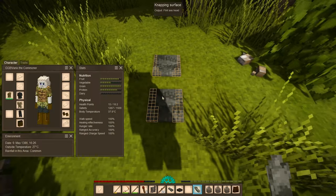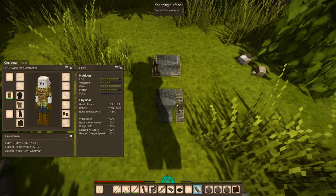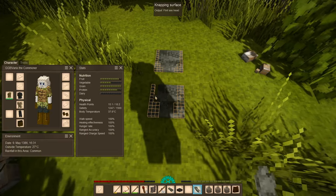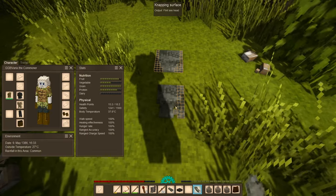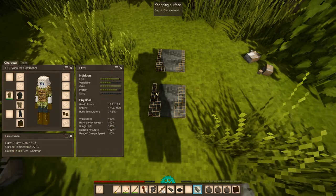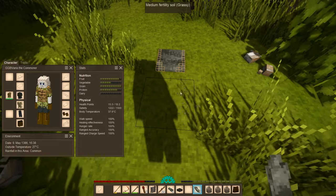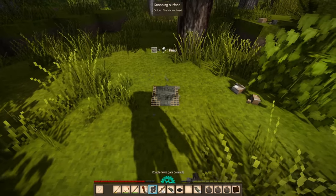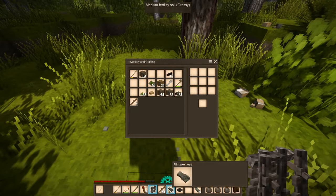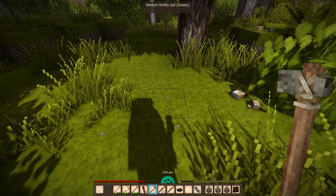Wait, that's a shovel head, not an axe head. We're going to need maybe four axes. I'll break this one since I don't want it here, and we're going to need more sticks again. Probably should have put down that gate.